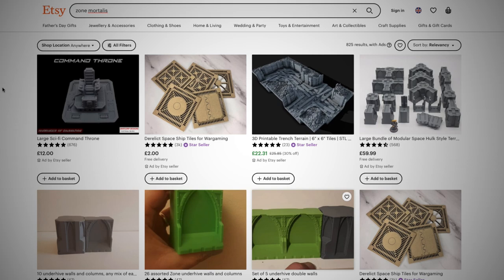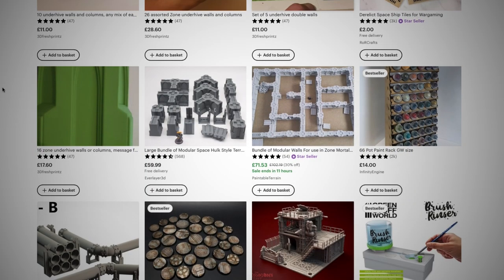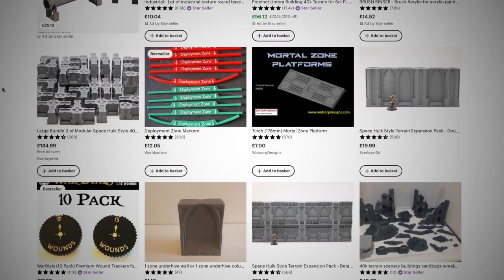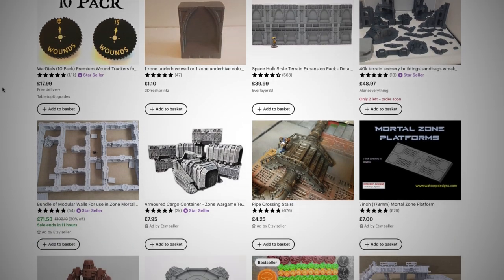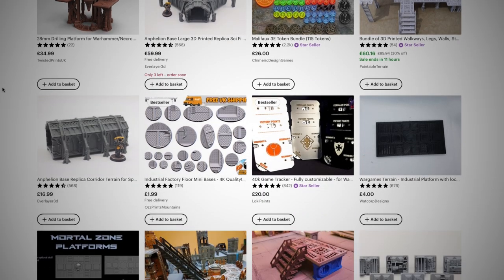Etsy has quite a big selection of Zone Mortalis terrain that you can buy as and when you need. The cheaper versions are usually filament printed, so you'll need to deal with layer lines and lower quality, which isn't really an issue if you're going for a dirty, rusty table, but if you like your models clean looking and layer free, then you'll need to go for resin. The resin options look great, but the price goes up accordingly and by quite a lot. But as before, stairs, ladders, and railings are usually missing again.